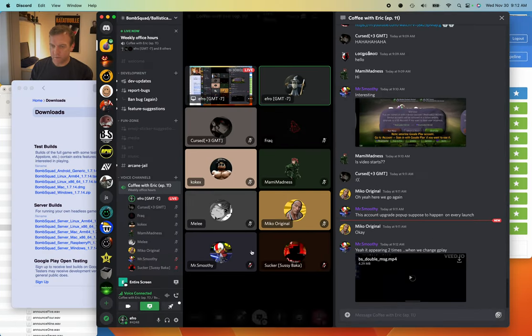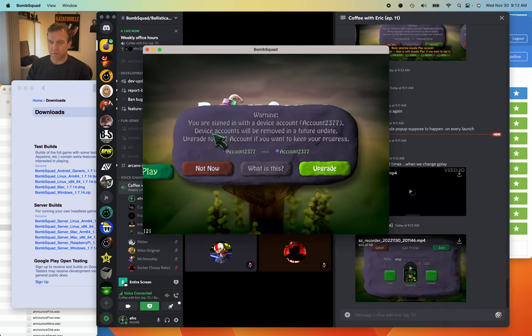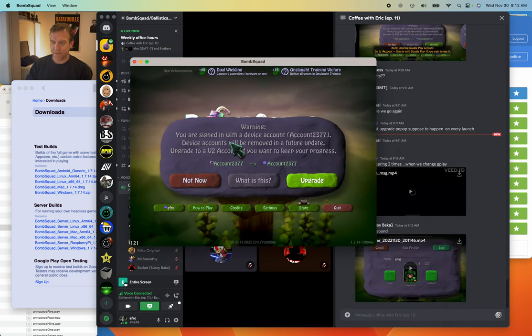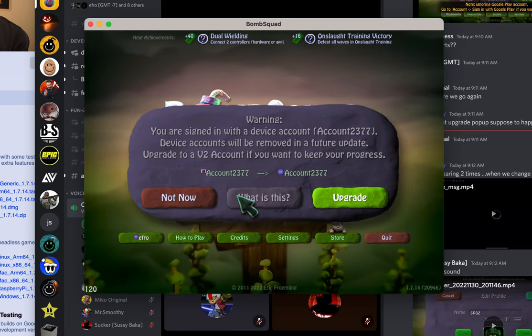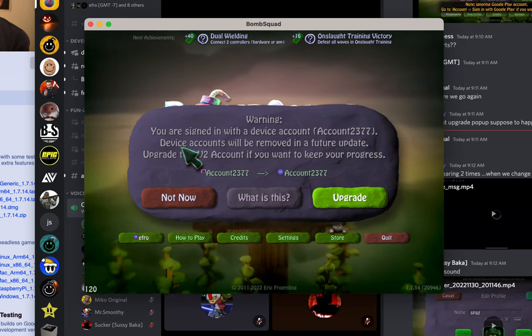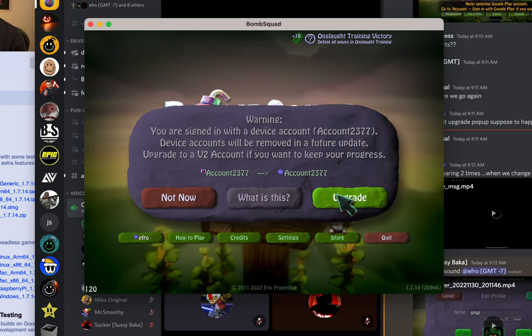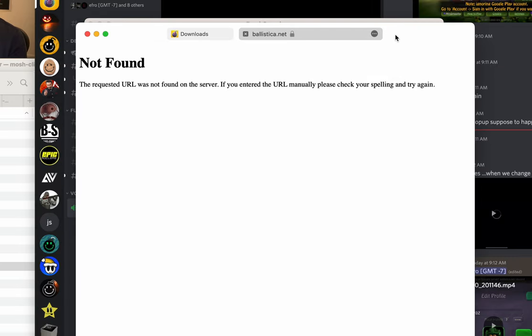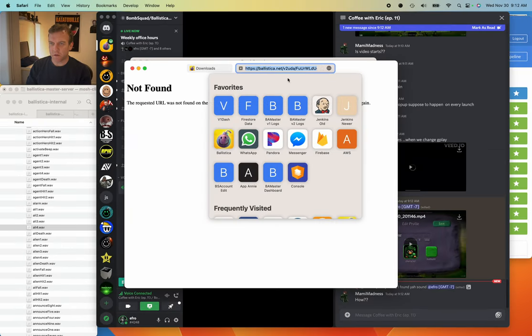It's not actually working correctly — I'll see if I can show you. This version has that bug. I'm not actually signed in with account 2377, so this is incorrect. But normally, if you're signed in with a device account, you'll just be able to poke this button and it will take you to my server. Not found.